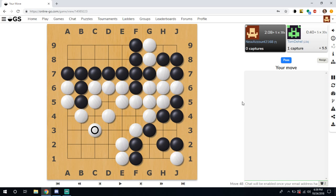Here I'm going to say the game is finished so we can count the score. We'll click Pass so we can calculate the score — it'll be up to our opponent whether they want to pass as well or keep playing. They do pass, so I'm going to pass again.